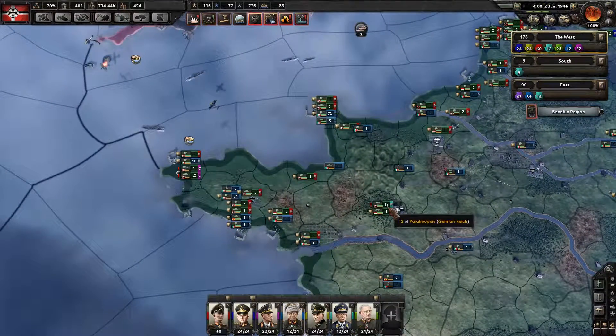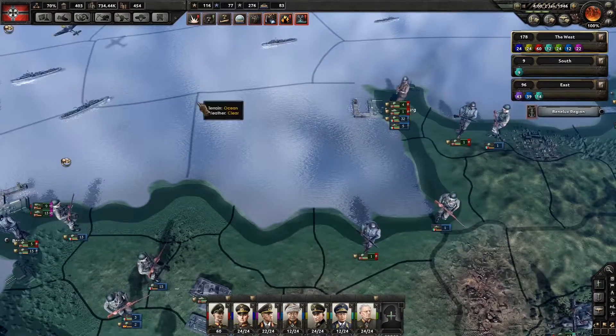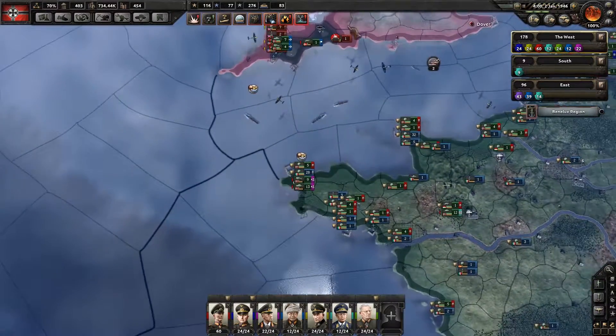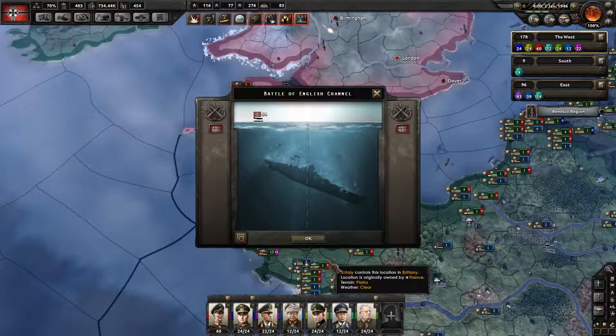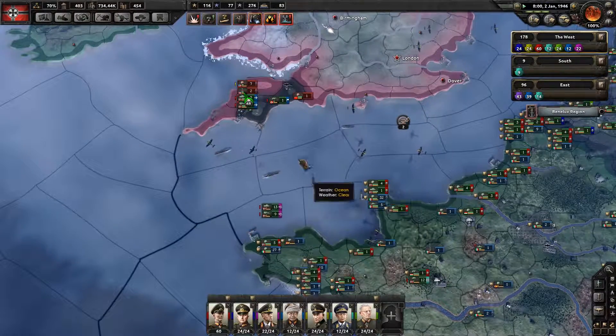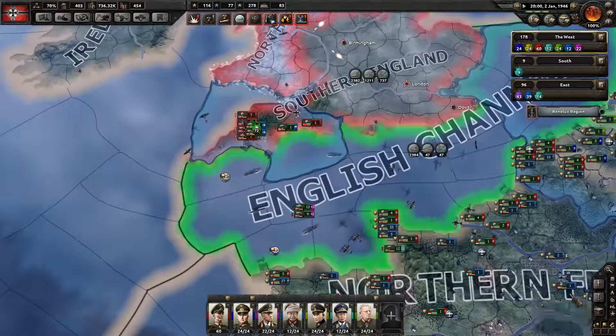Paratroopers, I need you to strategically redeploy over here, and then we'll get you into the port as soon as possible. We're going to see losses probably on troops that are transporting — that's unavoidable. But as long as we maintain the air presence...